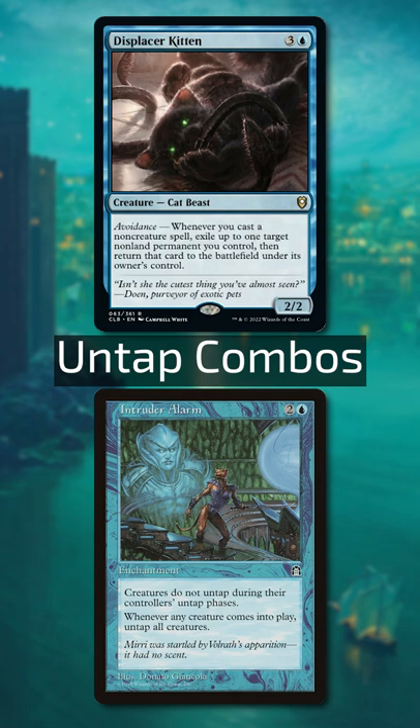Kitten can also combo with Intruder Alarm to make every spell you cast untap your squad, by using the Kitten to blink itself.